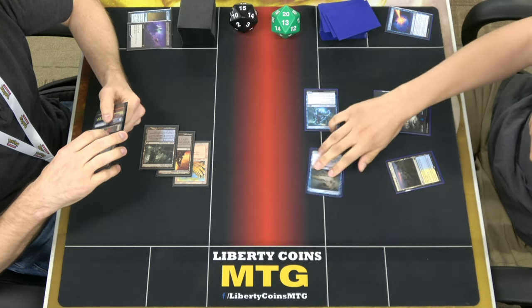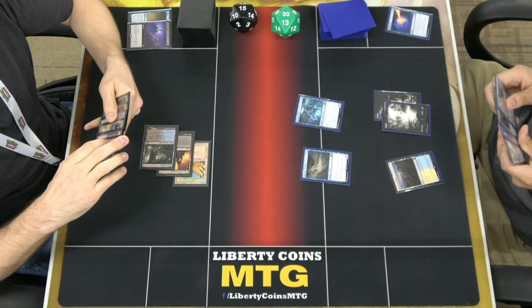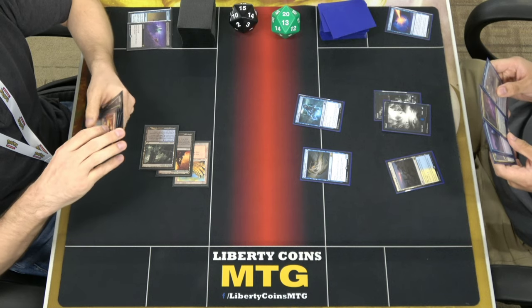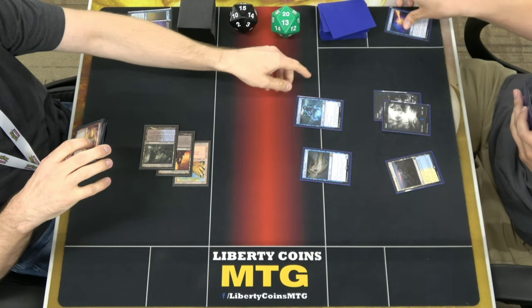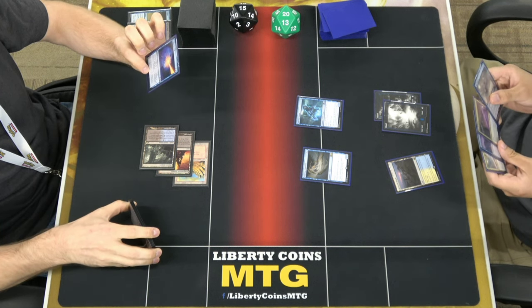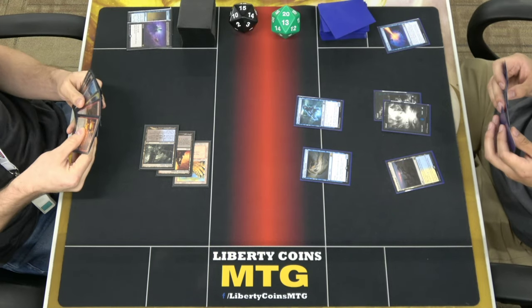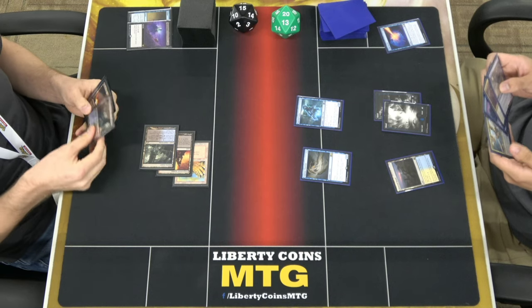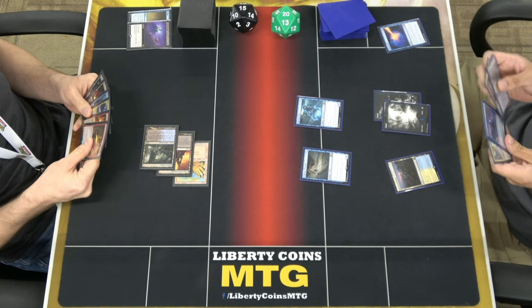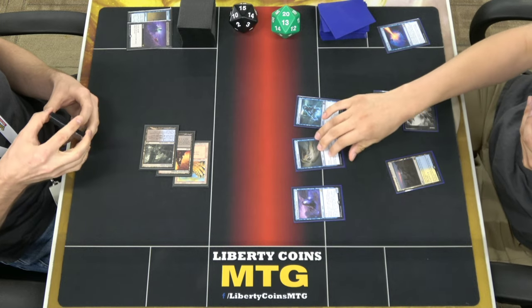Let me untap all my stuff before I draw. Then I'll go to combat phase. This comes out from the grave — it's going to target your Selfless Spirit. Do you want to read that? I don't know if I played that wrong. Crude has haste, and I'm going to send the 6-5. And I'll tap one to play Mausoleum Wanderer.